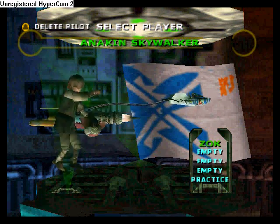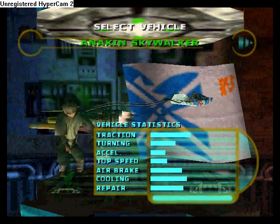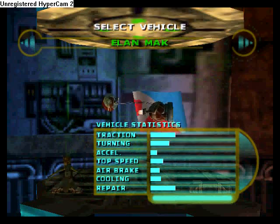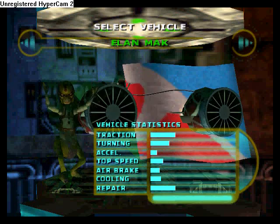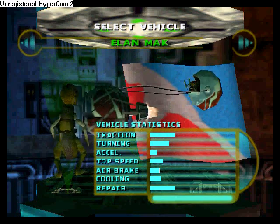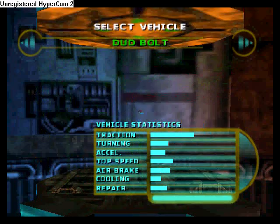I'm not gonna do my file, I'm just gonna go down to Practice. You get your choice of vehicle: Anakin Skywalker, E.B. Endicott, Dud Bolt, Gasgano, Elan Mack, and Odie Mandrell — you only get those guys. I usually do Elan Mack because it's more realistic because the vents spin, but I'm not doing him. I'm gonna do Dud Bolt since he just pones.